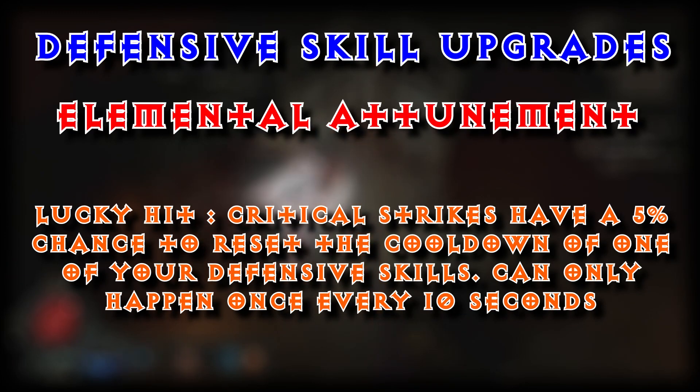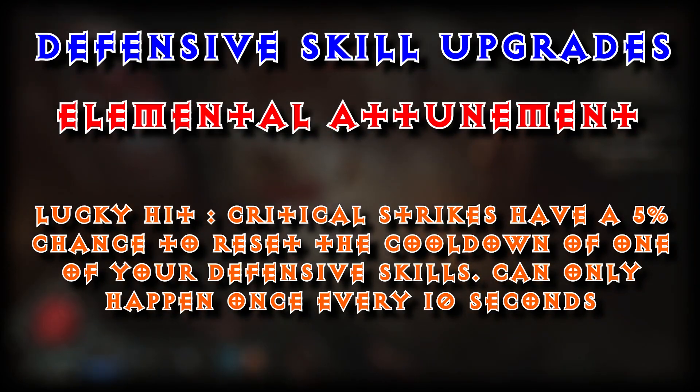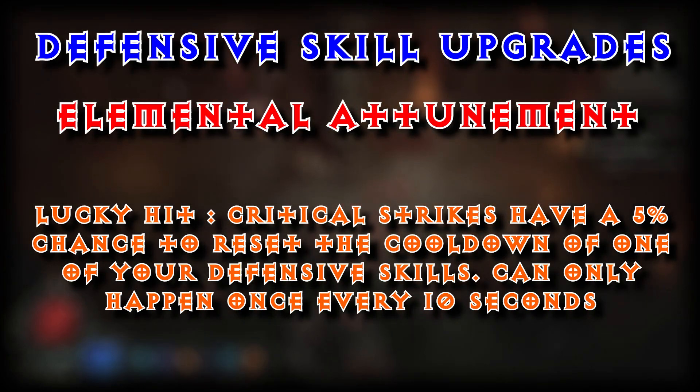And to further upgrade, we are going to use Elemental Attunement. Lucky hit — Critical Strikes have a 5% chance to reset the cooldowns of one of your Defensive Skills. It can only happen once every 10 seconds. A classic staple of the Sorceress, just tweaked a little bit more to do some offensive damage. Teleport is going to be our main way to get in and out of fights, as well as trying to maintain our Defensive side, because we are a little bit glass cannon.